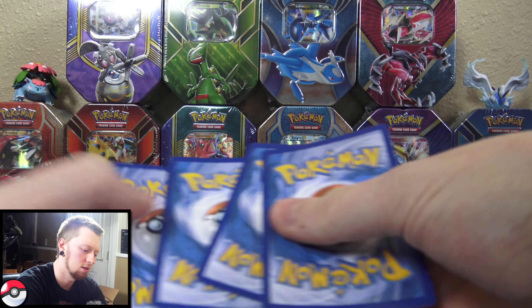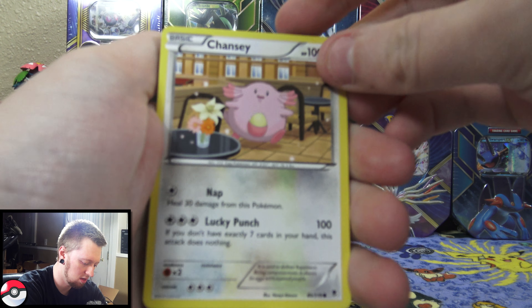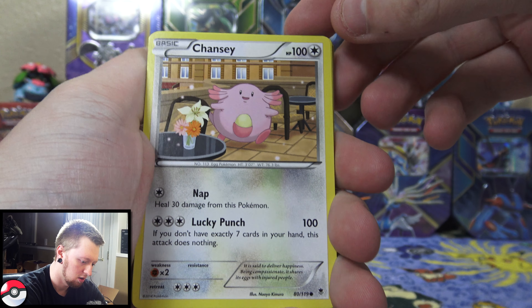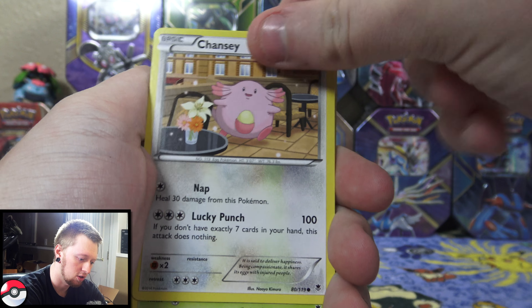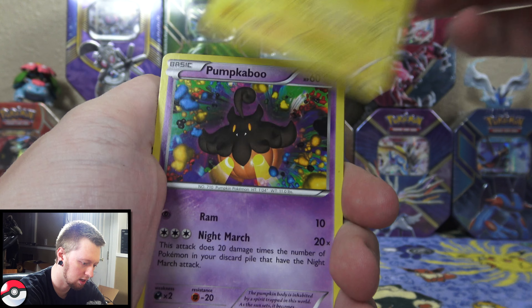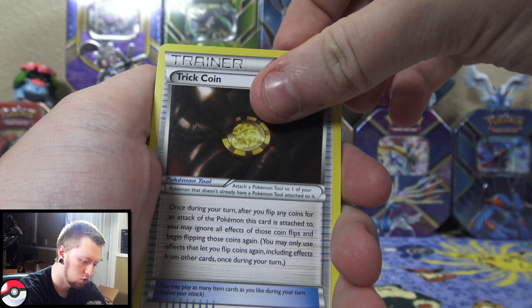So you get the Venusaur EX automatically with it, which is pretty cool. Of course it's a promo version, but still pretty cool. We have another code card here, and then four more booster packs.